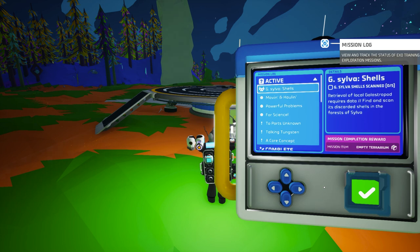The other thing to pay attention to is inside the mission log when it's telling you to scan the shells — if you read the description it'll tell you the exact location of where to find the shell.